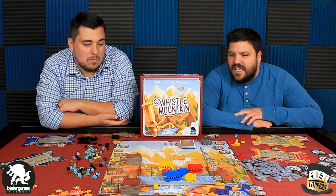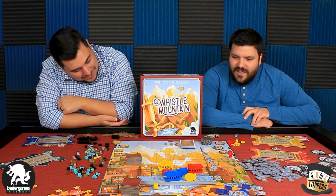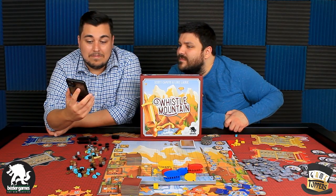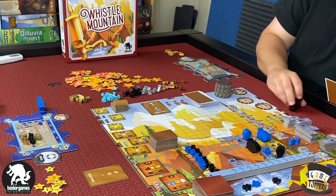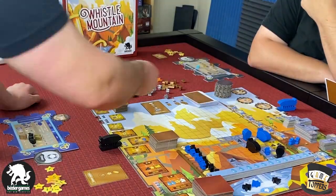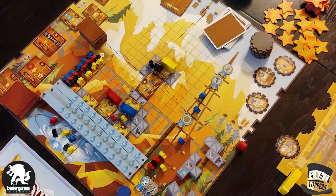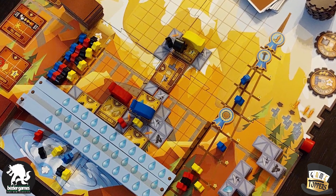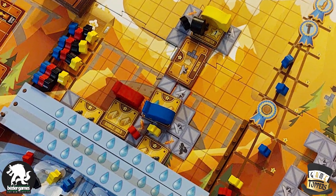Whistle Mountain is a pretty unique blend of mechanics — kind of worker placement-ish with your big dirigibles, or airships. A dirigible is basically a dirigible airship with a rigid structure. They do kind of act like workers. There are spots along the edge of the board that you can place them to gain things, gain polyominoes. It's not like a heavy game, but there's a lot more than meets the eye — multiple moving parts.